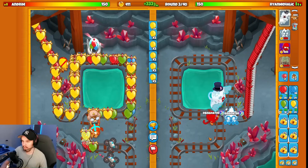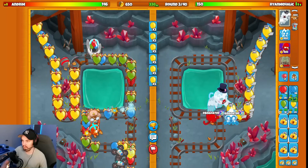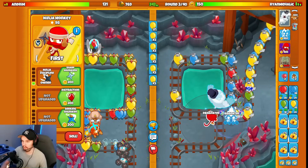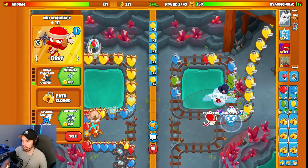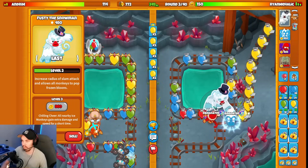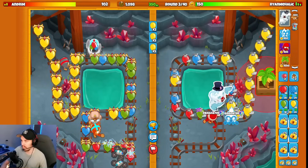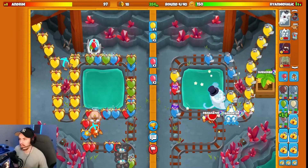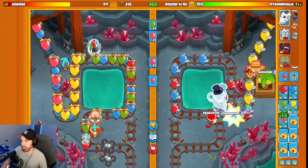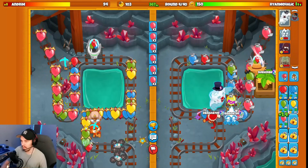Opponent is starting with two boomerangs and ETN, which is actually kind of interesting. Let's get a ninja down as well. Last target on Snow Pat is actually quite effective here because it hits the balloons on a nice bend. We'll get our first farm down. I'm liking how this match is feeling a lot more in the early game than the last match already. Farmer, balloon bot — we're good. Send them some pinks. I'm assuming they're going to get up a glaive ricochet here soon because this double boomerang start doesn't seem to be it.